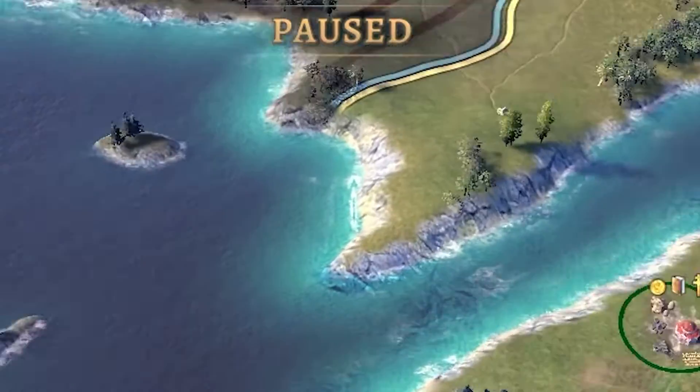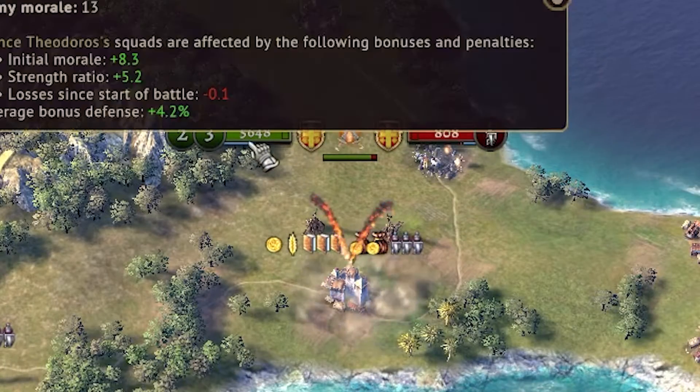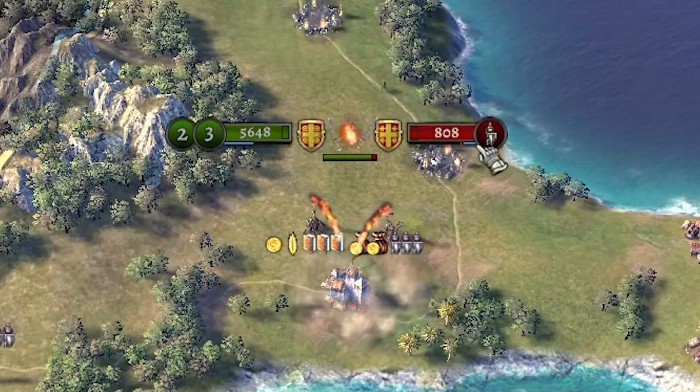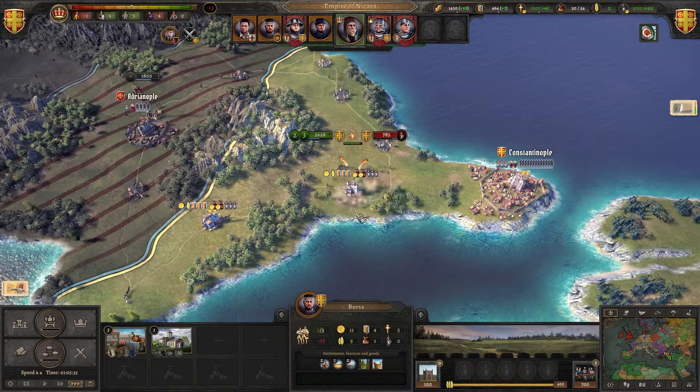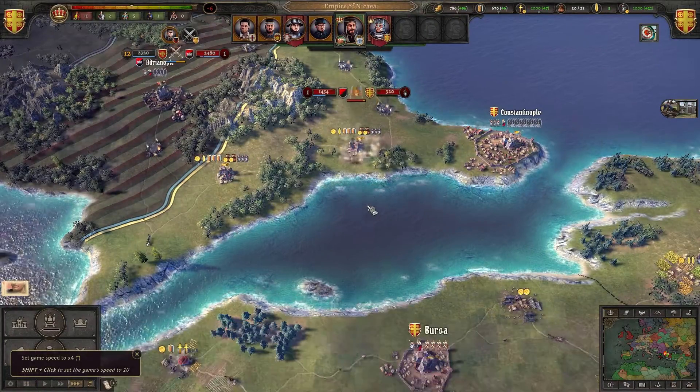You also need to be at war first. As you can see here, even though we outnumber them 5,600 to 800, it goes super slow — nothing is happening. So how do we get the money in the first place?